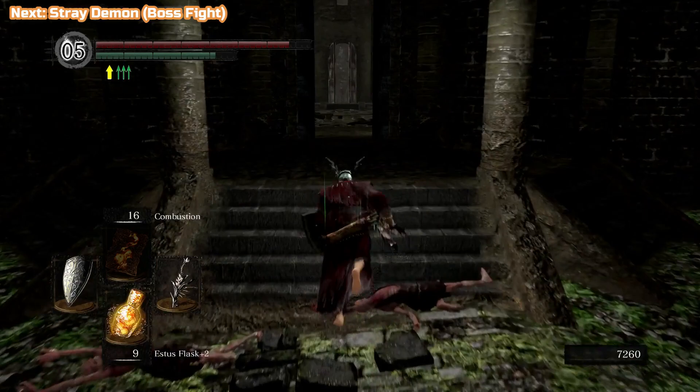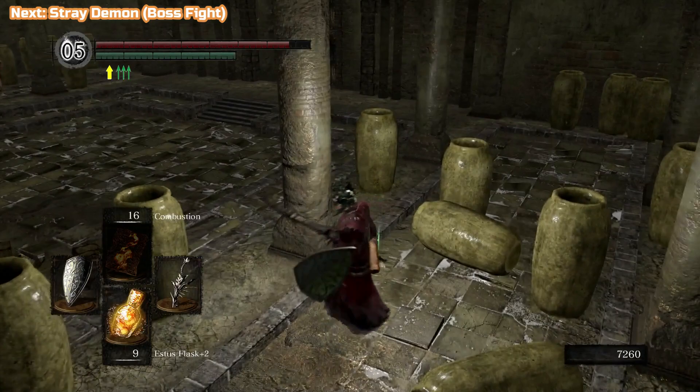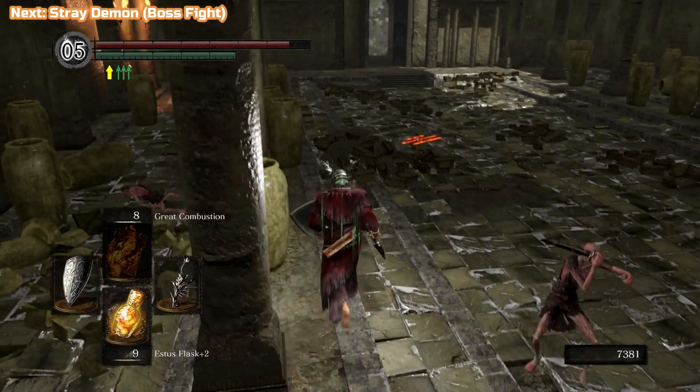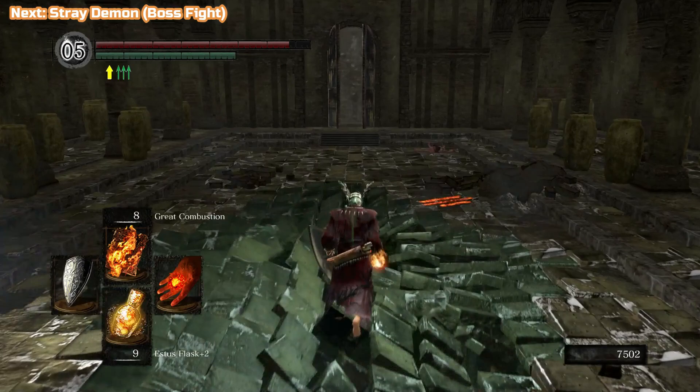Do not walk straight across there — the floor is about to collapse. Come round this way and get these two hollows first so they don't drop on us when we're fighting the Stray Demon. He's below us — this is the exact same place where we fought the Asylum Demon, the very first boss of the game. Go back to the first entrance and then drop through the floor. If you drop at the back he might swing and get you.